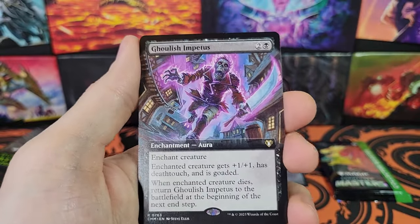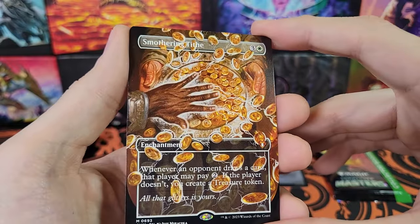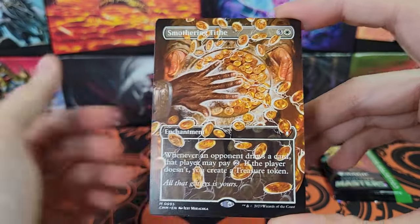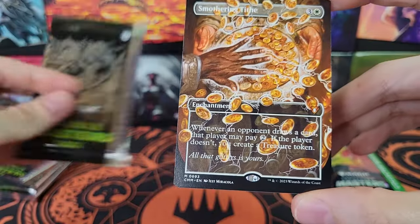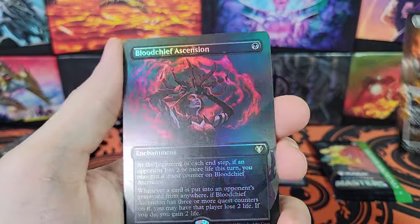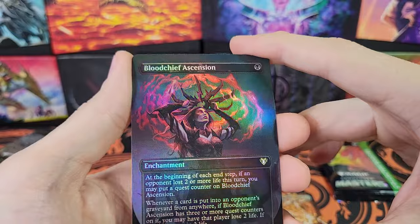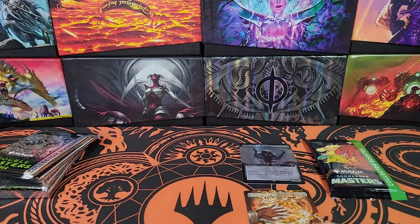That's why I don't really like Etched Foils — they don't curl, which is why people like them, I guess. Ghoulish Impetus. Smothering Tithe — this card, back when Double Masters 2022 came out, would have been like $40, but it is now like $10. Blood Sheaf Ascension. So that pack had a Smothering Tithe.